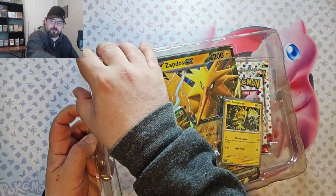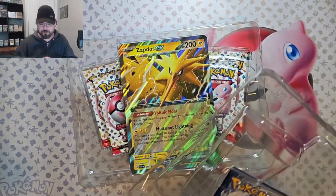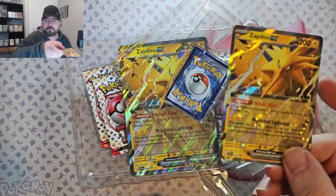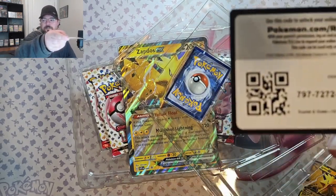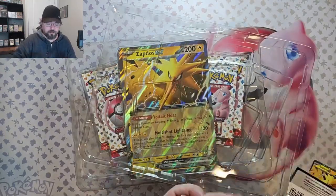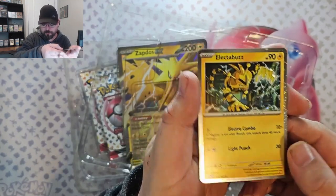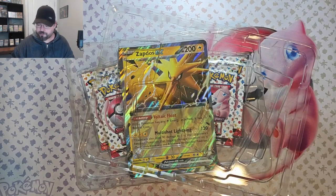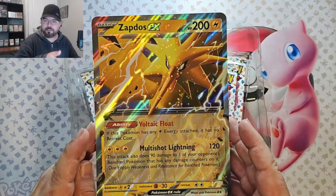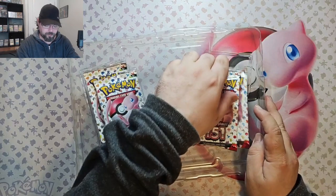I kind of wish I had started my channel a little bit earlier because I opened a ton of 151. Here's the Zaptos and the code card. From what I hear they're going to be doing a reprint possibly of English 151 around May or June. Maybe get my hands on some of it again at retail or below retail price. Then we got the giant Zaptos EX card and four packs of 151.